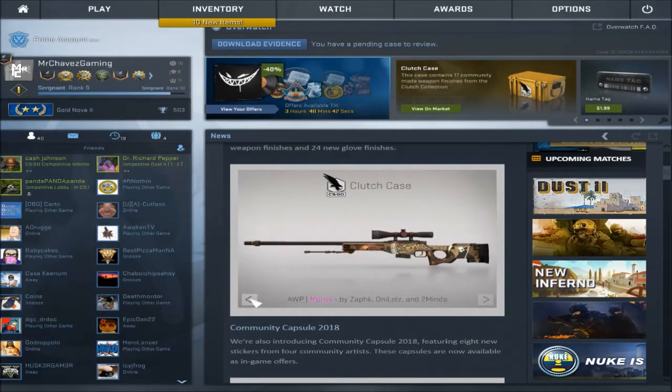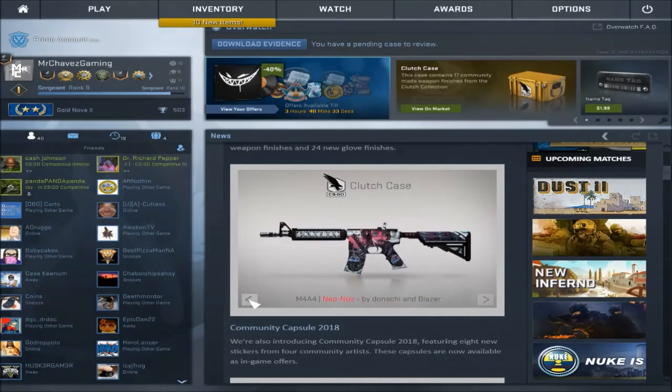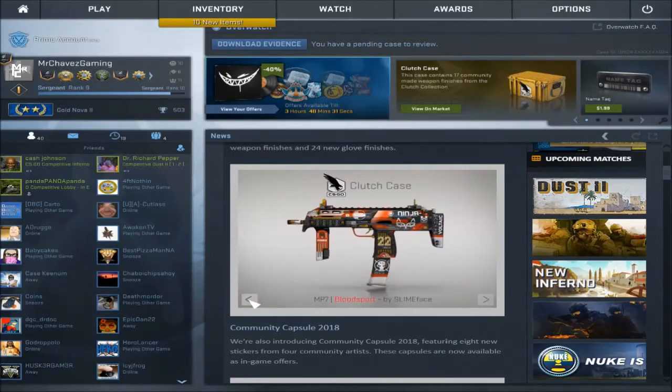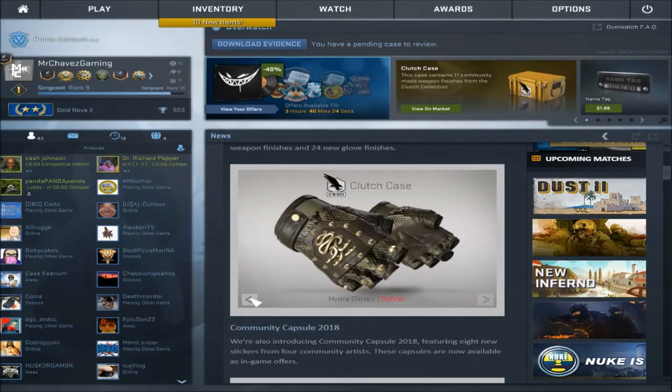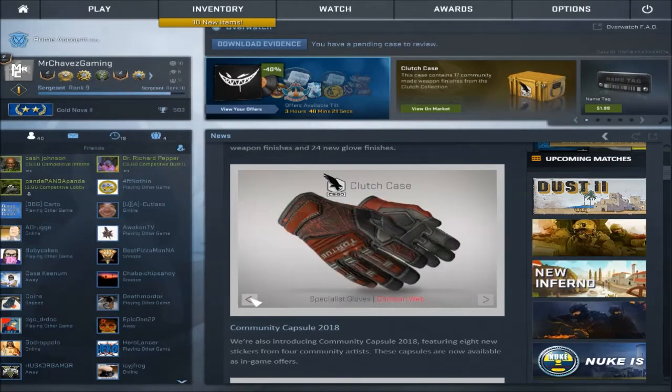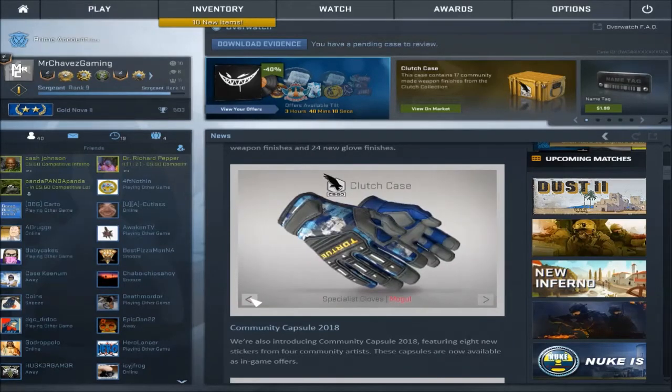The Mortis — I personally didn't like it, but then I saw all the detail and it's pretty cool. USP — really like it. The Neo-Noir is awesome, and the Blood Sport is awesome. Wish it wouldn't have been a red. Then you got the gloves — all the Hand Wraps are so awesome, and the Hydra Gloves. Case Hardened, Crimson Web, Buckshot, the Fade — I like those Fades so much.